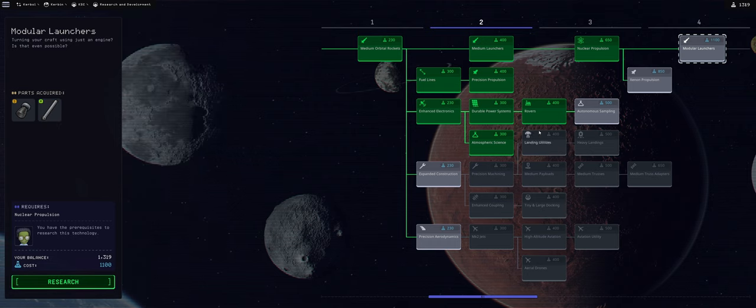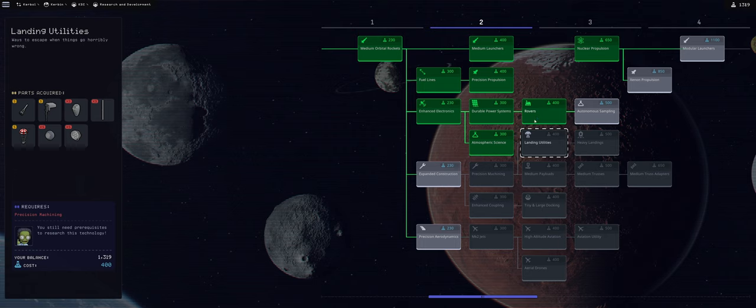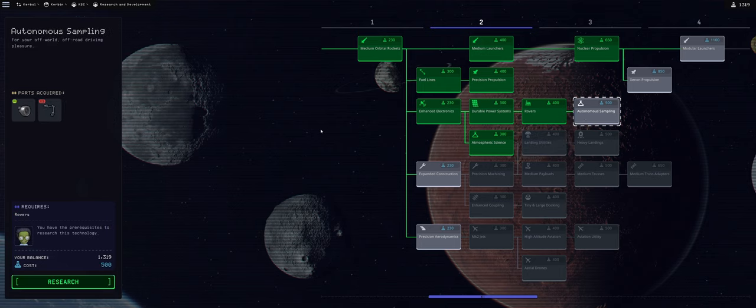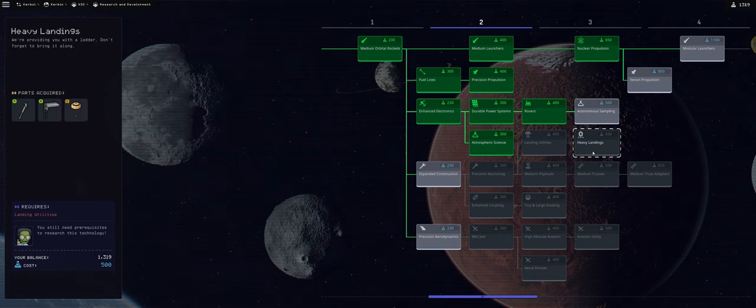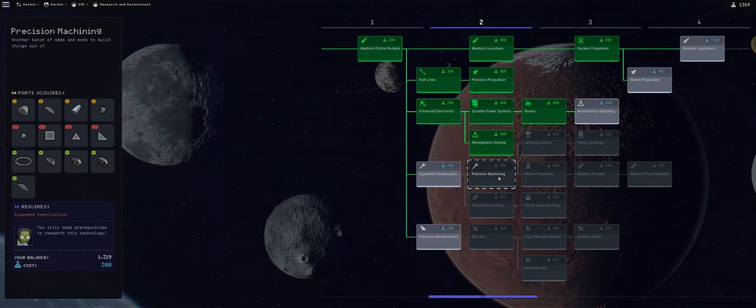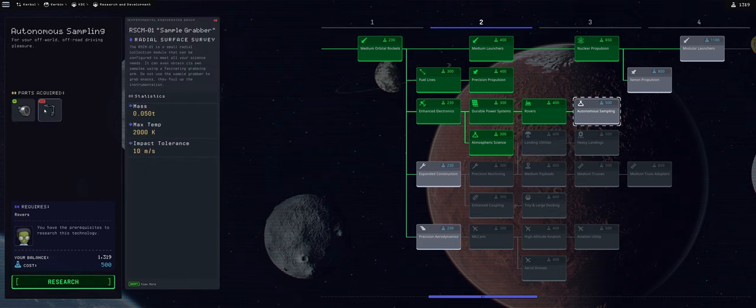I don't need modular launches that much, so let's see what else we can grab. Landing utilities - useful but not great. Autonomous sampling might be handy - that's the rover wheels with the sample grabber, which could actually be useful. I was thinking I'd get the rover there to grab science. Then there's landing utilities, and I'm thinking I want to go towards medium payloads, which needs precision machining and expanded construction.